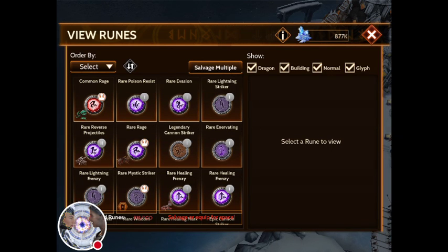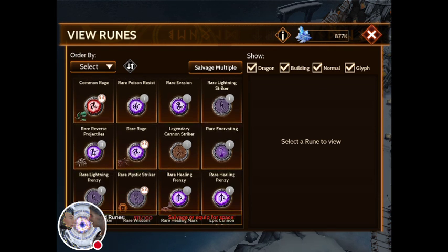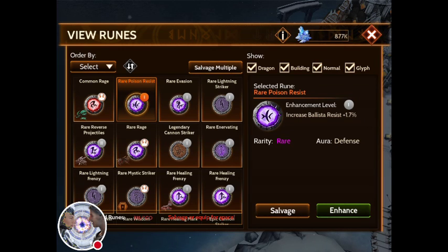Let's first explain what a rune is. A rune is the round medallions - that's a rune. A rune will have modifications for your dragon or for your tower, depending on what you put it on. When I put the rare poison resist, notice it will increase ballista resist by 1.7%. You can increase its strength into expert mode, and you see those brightly colored little nymphs that fly along dragon wings when they attack. Each rune will have these enhancements, you can make them expert, and you get those pretty little birds flying with your dragons.